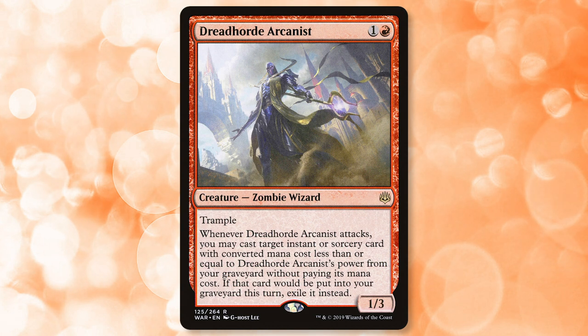One place we haven't seen Dreadhorde Arcanist is Modern. Modern has become an exceptionally powerful format filled with a wealth of removal options — things like Lightning Bolt, Fatal Push, and Path to Exile being run essentially everywhere, making it difficult to run decks that rely solely on one or two creatures unless they have strong protection. Fortunately, while Pioneer does have Fatal Push and a number of other removal options, they tend to be a bit slower than Modern. That, paired with more options for the Arcanist to get back spells, means it may be a good fit for Pioneer. New formats tend to lend themselves to aggro decks and I think the Arcanist will be a fun brewing option in the early stages of the format.